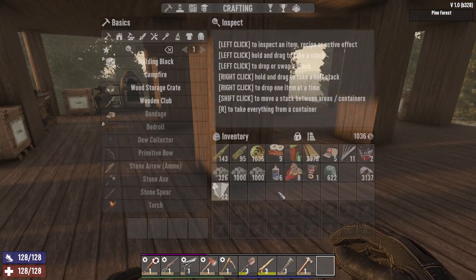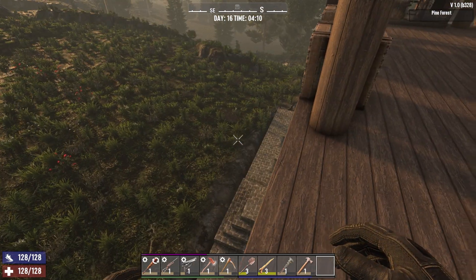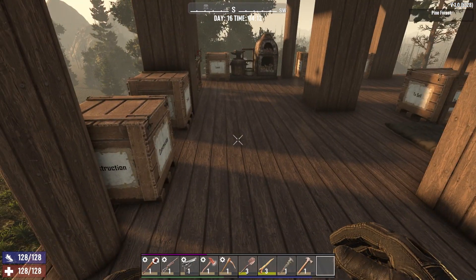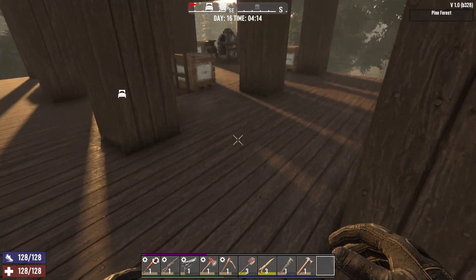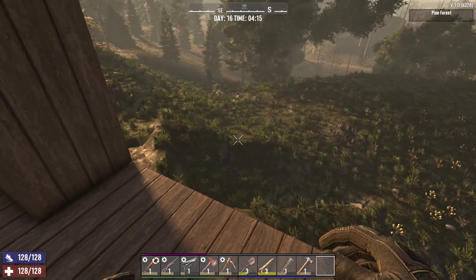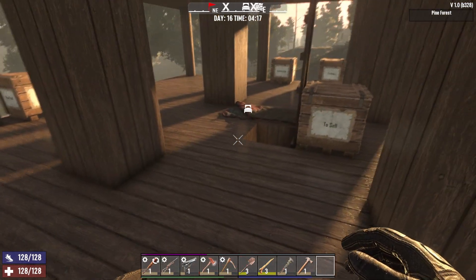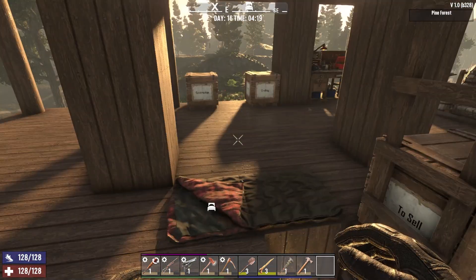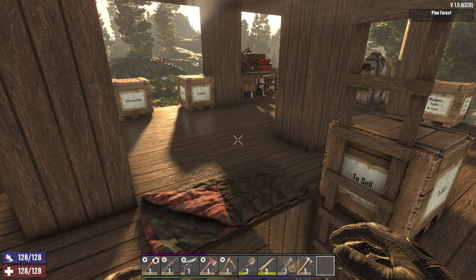As has been pointed out in previous episodes, there have been a few glitches and bugs found so far with the latest B328 patch. I had a bugged treasure hunt quest that failed as soon as I activated it. I've had one crash to desktop, and trying to loot loot bags when they've fallen into spike traps is a pain in the arse — but it's manageable.